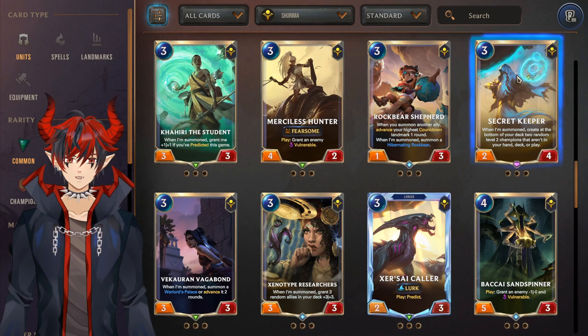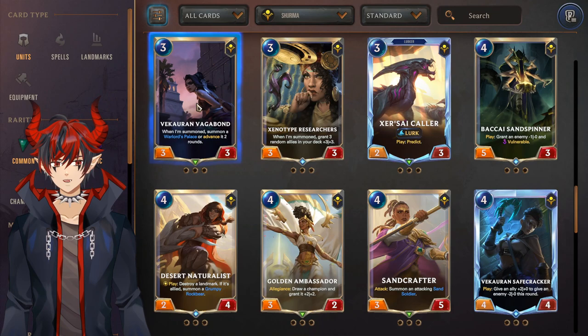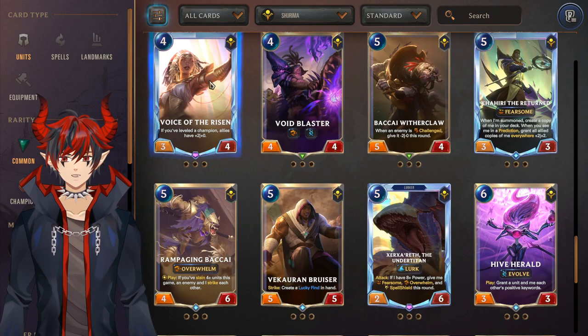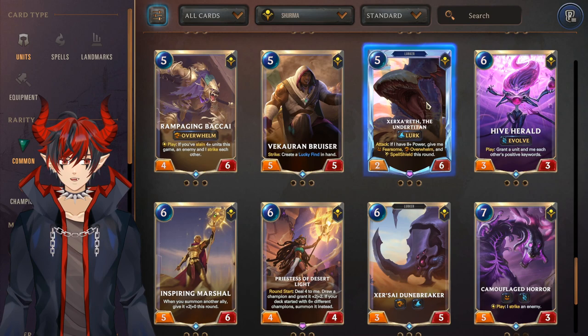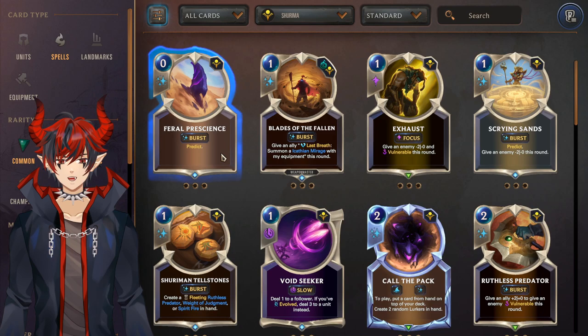Secret Keeper seems like a meme card but is actually played with Ezreal and is a pretty cool combo — craft a couple if you want to play the Ezreal/Jinx deck. Vakaron Vagabond is really good for any Azir deck. Xer'Sai Caller for Lurk. Desert Naturalist has natural synergy with landmarks. Golden Ambassador for the Ascended Sun Disc deck. Voice of the Risen is a really important epic to craft if you are playing the Ezreal deck. Void Blaster is an optional inclusion for Kai'Sa. Vakaron Bruiser for Azir decks. Xerrath for Lurk. Priestess of Desert Light is a meme — don't do it. Void Abomination is a pretty worth epic if you are playing Kai'Sa.